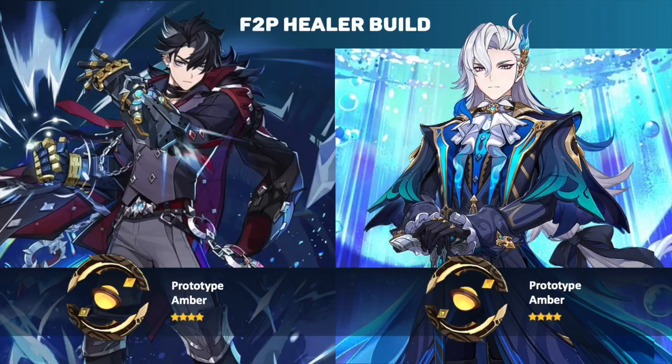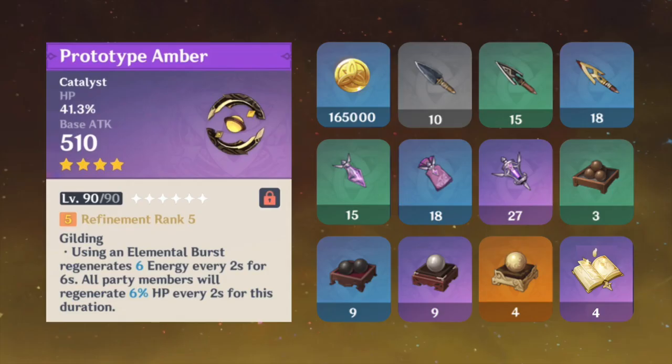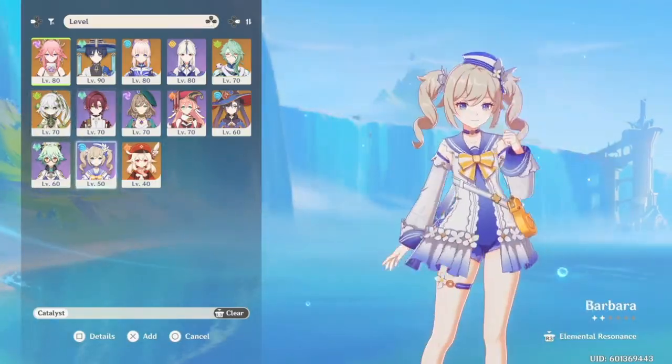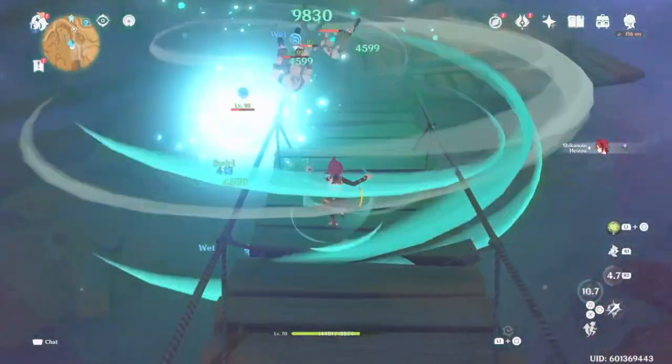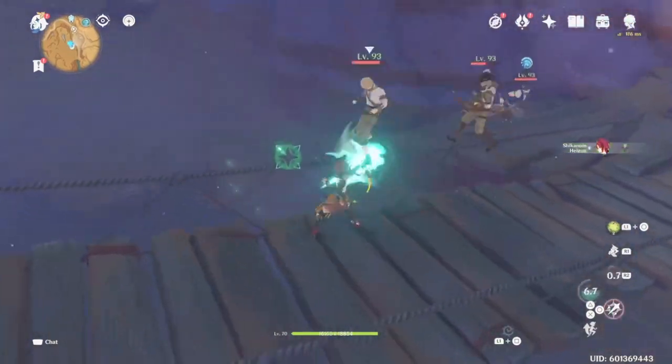It is going to be your best in slot for a free-to-play Nouvelette because it gives extra HP regen and healing. While it doesn't compare with other more damage-forward weapons, it has one really special passive: the gilding effect. It allows you to regenerate your HP and opens up a ton of options to make any of your catalyst users a healer.